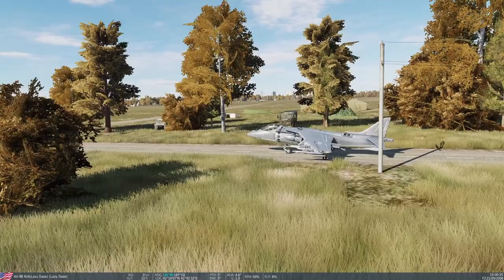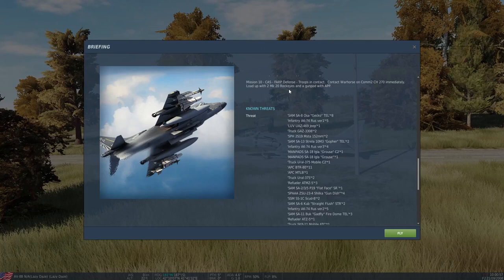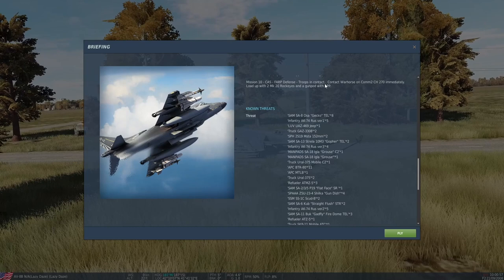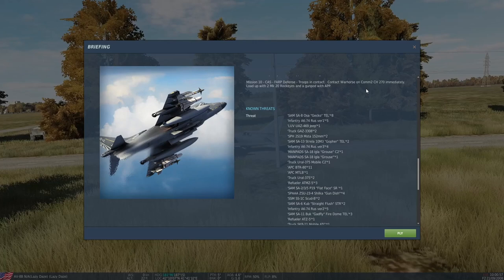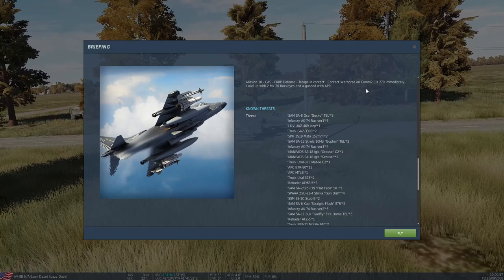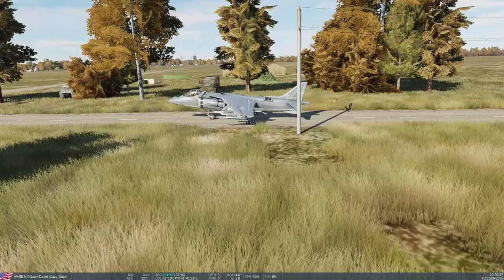Hello everyone, Dragonfly here with another mission in DCS World in the AV-8B Harrier. Today we're going to be doing some CAS — close air support — FARP defense. Troops in contact about seven miles northeast of us and we need to contact Warhorse on Com2 channel 270 immediately. They want us to load up with a couple of Rock-Eye anti-personnel bombs. We'll load up with some unguided rockets and a gun pod with armor-piercing rounds.